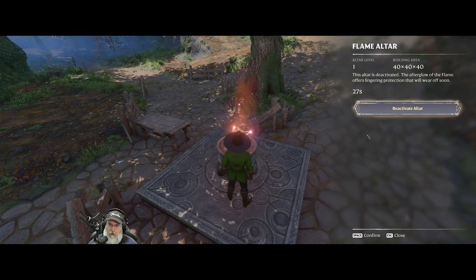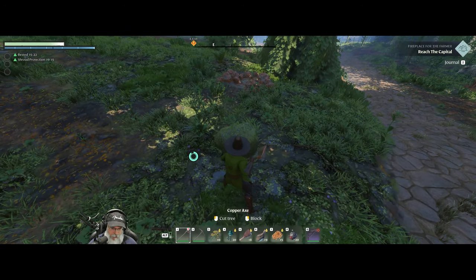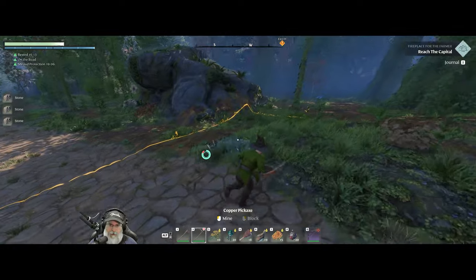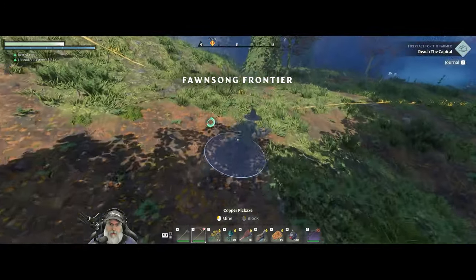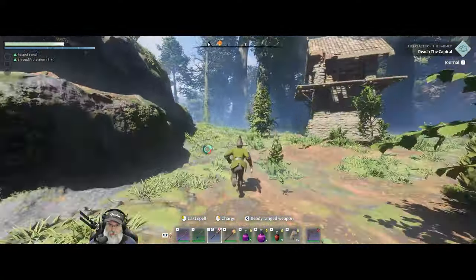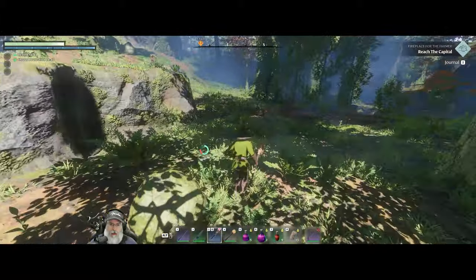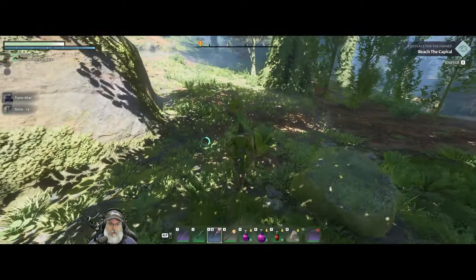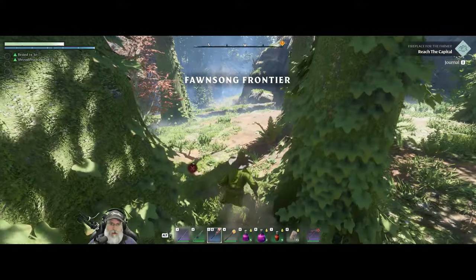Let's go ahead and take this altar down and we'll build another one to keep with us, and maybe put it a little bit closer to Pike Meads because we're gonna need one there. Okay, let's move in this direction. We'll keep that on ice bolt for the moment — I think I'm gonna wait for buffs until we get closer to our destination. Looking forward to moving to our new location.